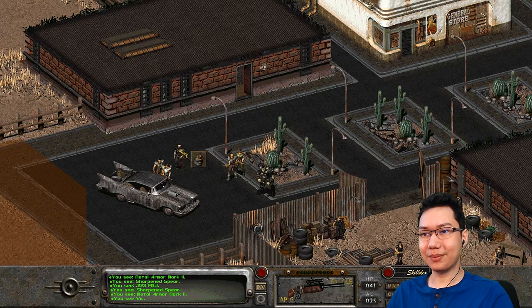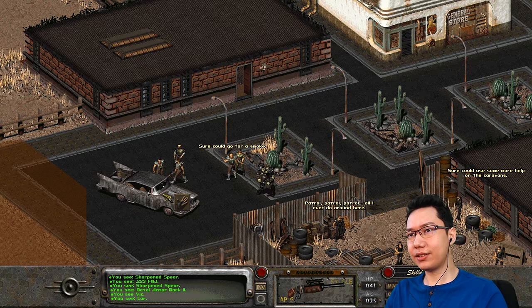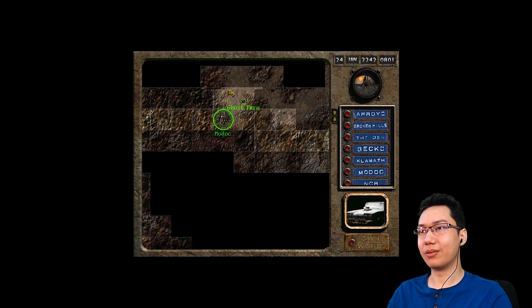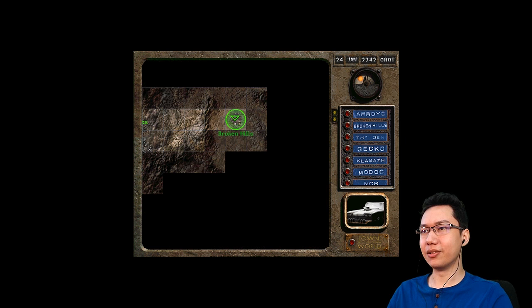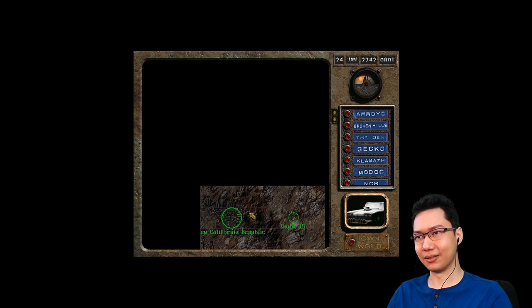Unfortunately, Vic has to stay behind. No more Vic in our party because we're limited to three companions. Let's jump in the car because we're heading to NCR. Finally — NCR is down here. We've been looking to get to NCR since we were in Vault City, right up here. So we're at the Den, then we came all the way over to Vault City and Gecko. We got a car part from Gecko, went back to the Den, then drove down to Redding, New Reno, Broken Hills, and finally the New California Republic. And there's Vault 15 there, so we should be getting close to the vault we're looking for — Vault 13.